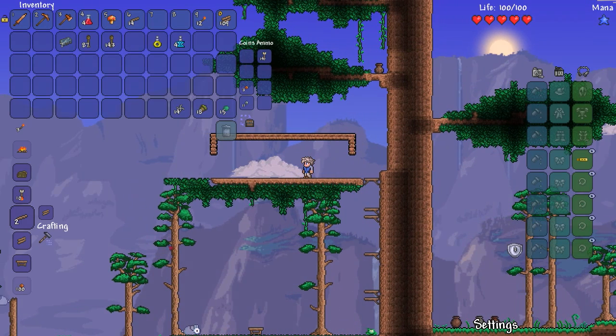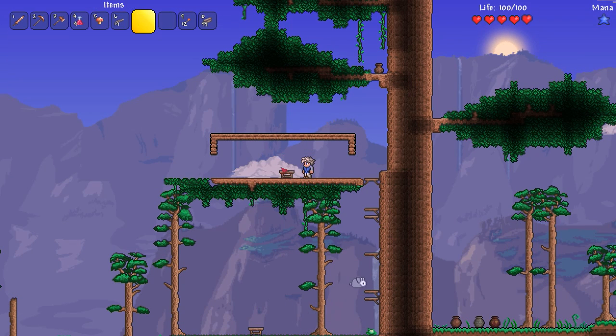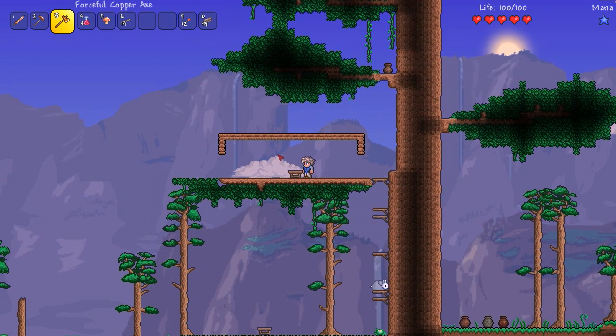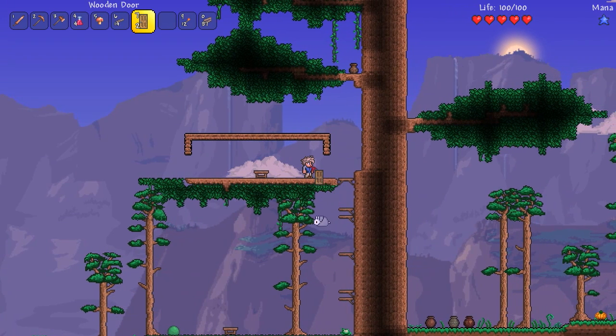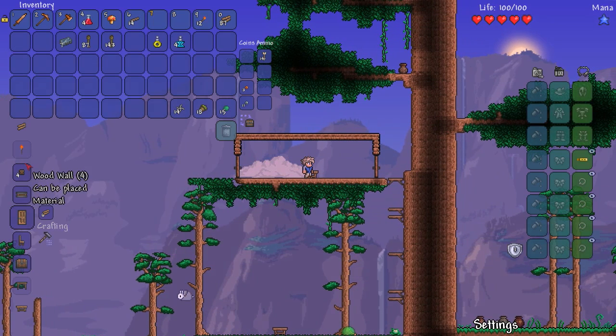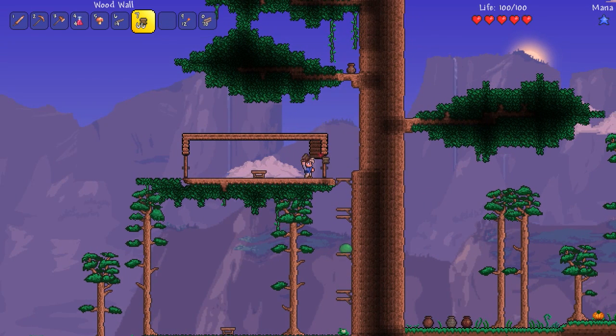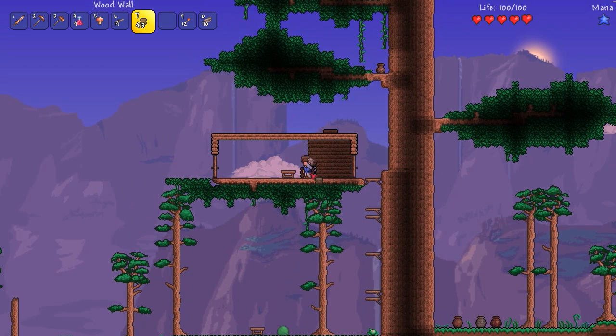I have a crafting bench down there but I'm not going back — I'm going to make myself another one up here. The sun is going down soon so I want to hurry this up. Two doors — boom and boom. Now I need some walls. Wood walls — let's get a bunch of those. I always tend to underestimate how many I need.